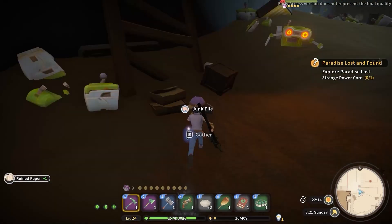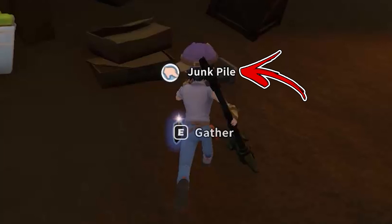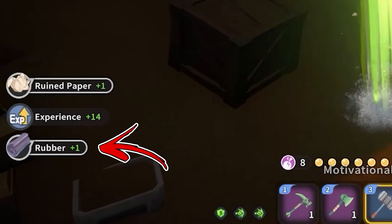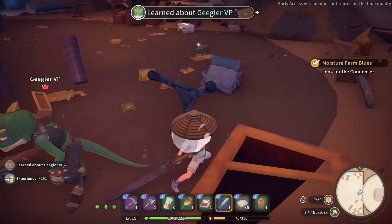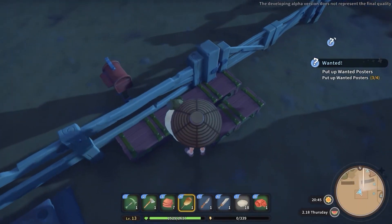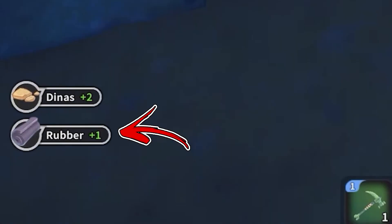As a bonus tip, while you are exploring the quest dungeons be sure to collect all the junk piles. In fact, some of them will reward you with rubber as well. Inside the quest dungeons, if you defeat the gigglers you will also find a lot of rubber. Using the feather duster to clean your machines also has a chance to reward you with some rubber.